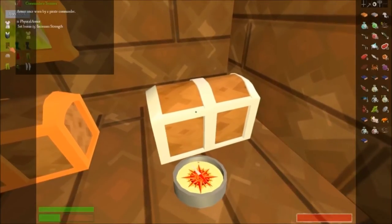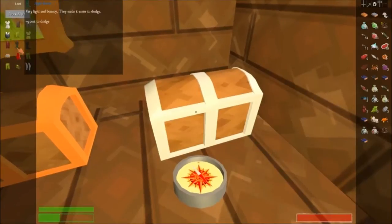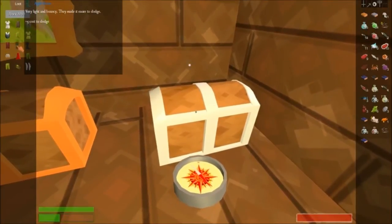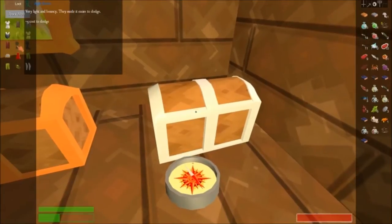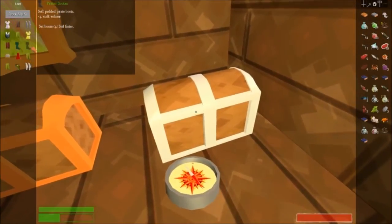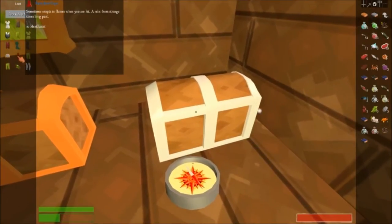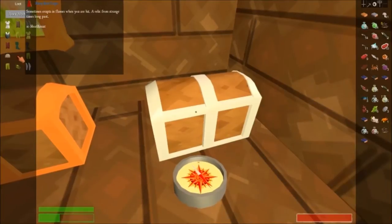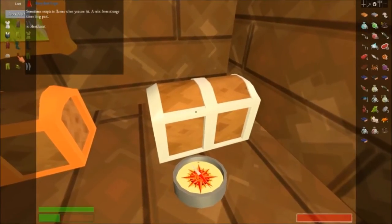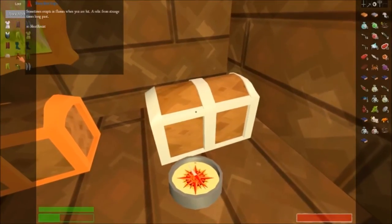We've got Commander's Trousers — armor once worn by a pirate commander — Agile Boots, very light and bouncy, they make it easier to jog and dodge, better than just regular pirate booties. And then sometimes erupts in flames when you are hit — a relic from strange times long past — the Fiery Red Cape. I have never yet had that burst into flames on me.